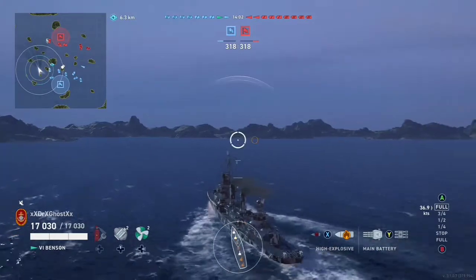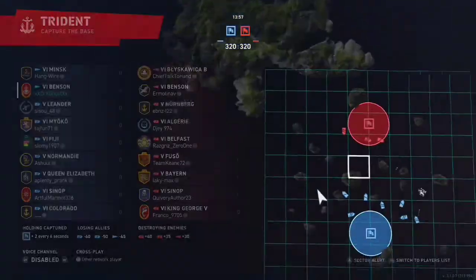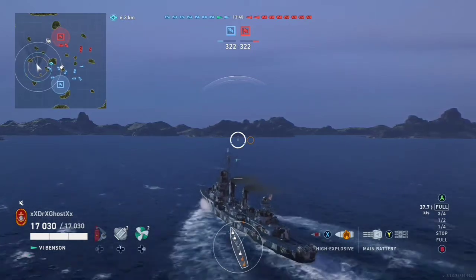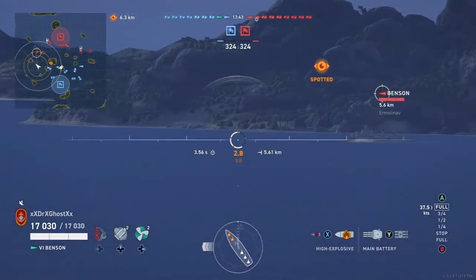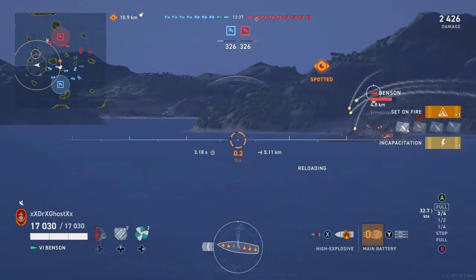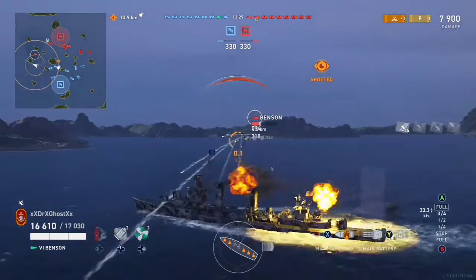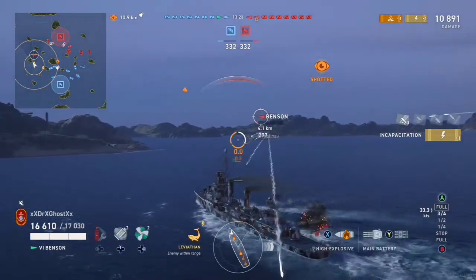The Benson can gunfight — I still prefer the Kidd because of a little more HP on my build, but all these destroyers are very similar in the gun department. Another Benson pops up and I believe he's trying to get his torps off. I never launch torpedoes at another destroyer unless I know I'm screwed. I'm pretty confident in any American destroyer that I can win a gunfight.